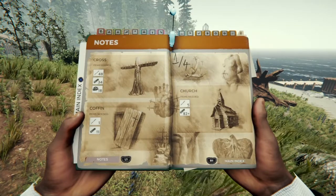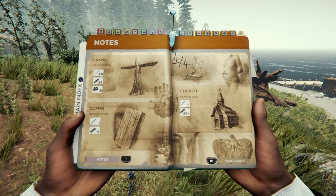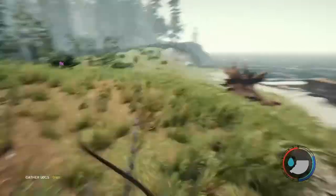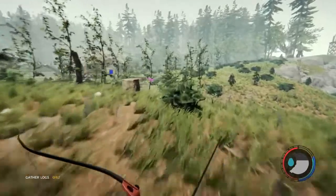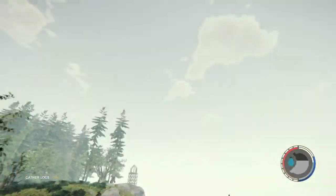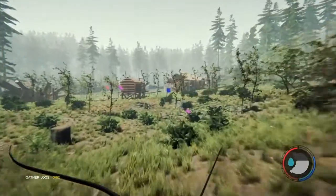These are the additional blueprints. I've already got the one for the cross, the coffin, and the church. I will tell you guys where to get that one but I will not be going back into the cave system to get it. We built a gazebo with a nice scenic view.